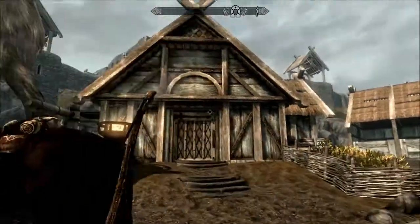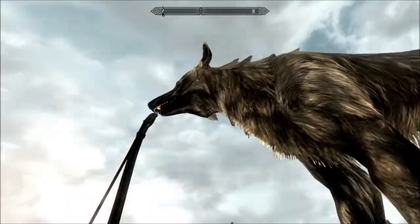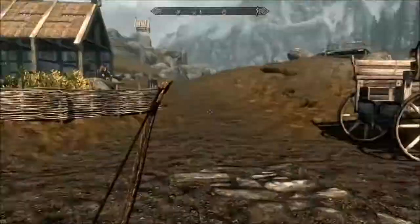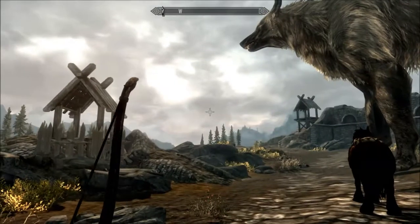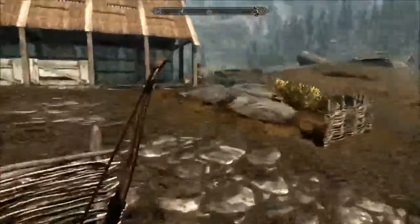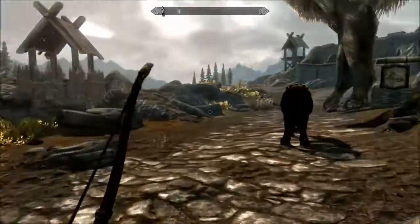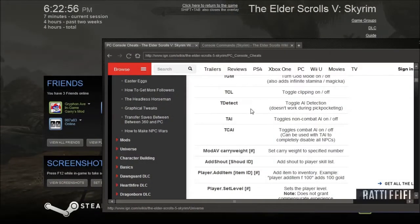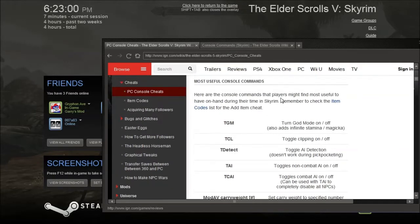There's a lot of things that you can do with console commands. It's pretty much just the cheats of the game world. It was put in here to help fix bugs in games, but you can do a lot of other things too. I will also link in the description — IGN has a really good list of things you can do.